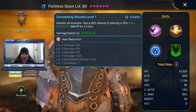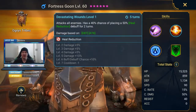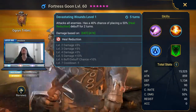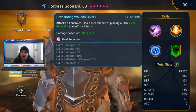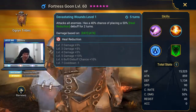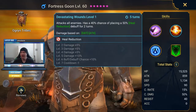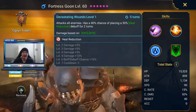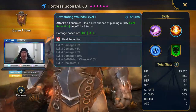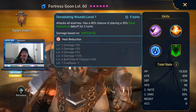Second skill — attacks all enemies. Has a 40% chance of placing a 50% heal reduction debuff for two turns. The 50% heal reduction always annoys me; I always wish it was just the debuff that blocked heals entirely. But that's not what it is — this is the weaker version of the heal reduction. Nevertheless, it'll be nice. And it's an AoE, which means it's nice on waves, anywhere in the campaign where waves have healers.